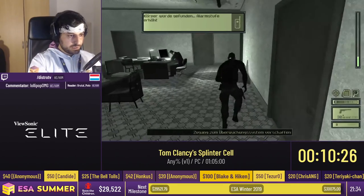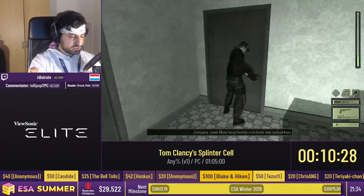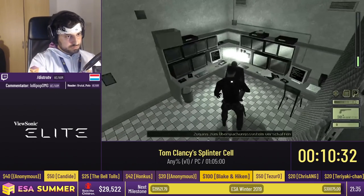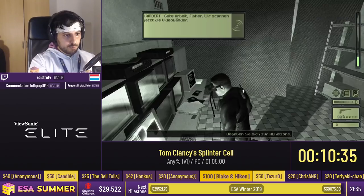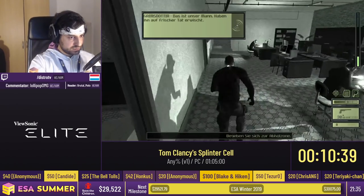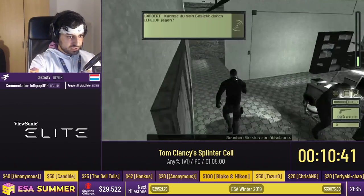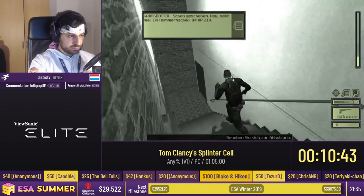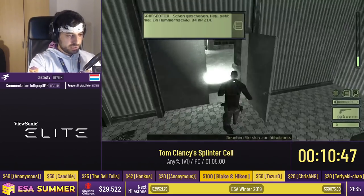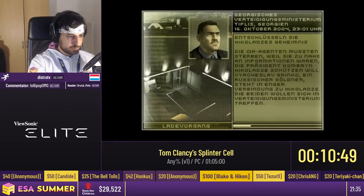I casually roll up the stairs. We have to fulfill the mission objective of hacking a computer. The door that they're talking about is sometimes open by now, sometimes it isn't — it's a bit of randomness. Halfway across the room I start running, but the animation takes a bit so they don't shoot me right away. The door is open, which is very good — we get to finish the level right away.